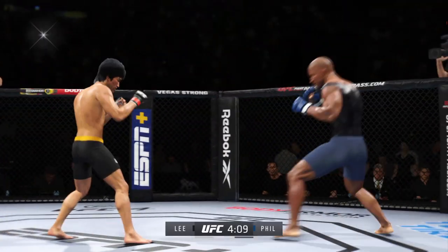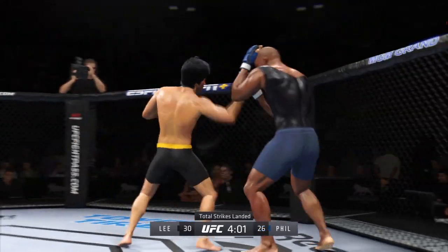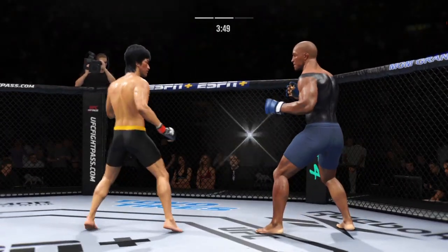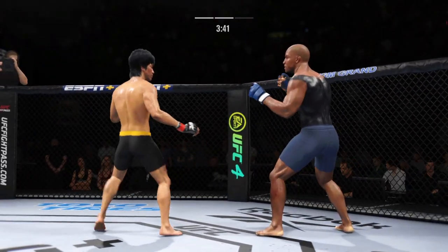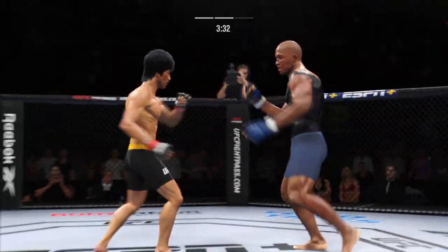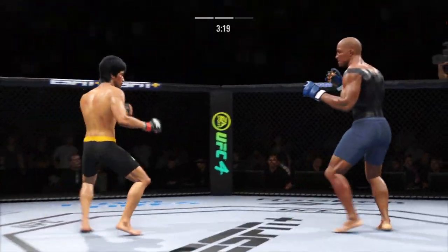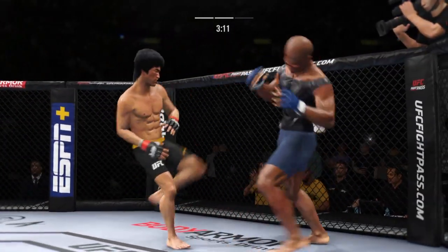Switching stances here. Least strike attempt there is blocked. Nice leg kick lands. He's been pretty accurate tonight — he's landed some significant strikes, but his corner's looking for him to mix it up a little bit more and throw more volume, because they don't see too much of a threat. This guy has to have confidence in knowing that when he extends his combinations, he's still safe but also going to be able to land.